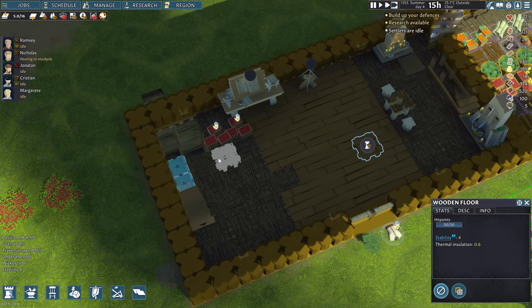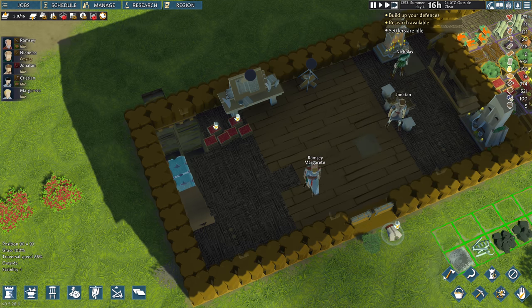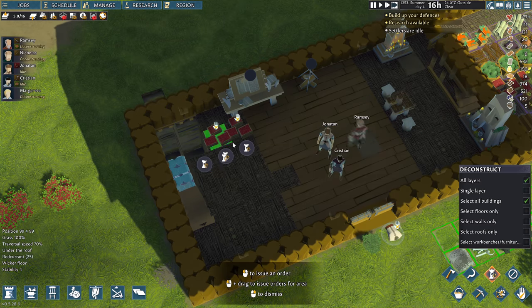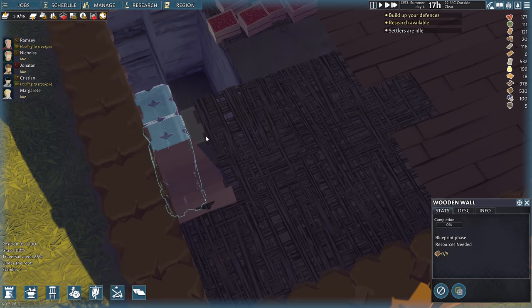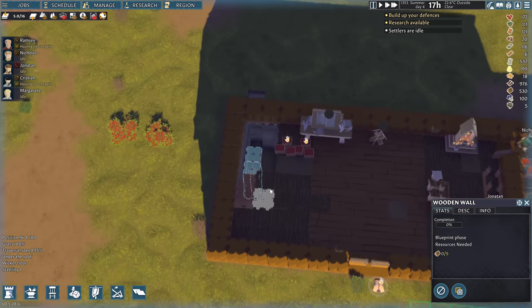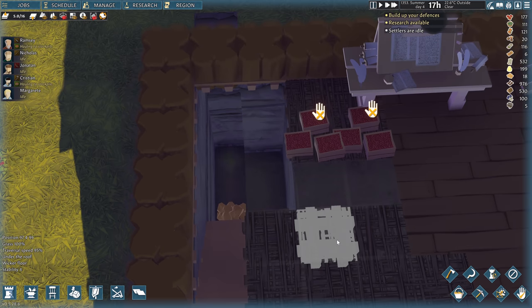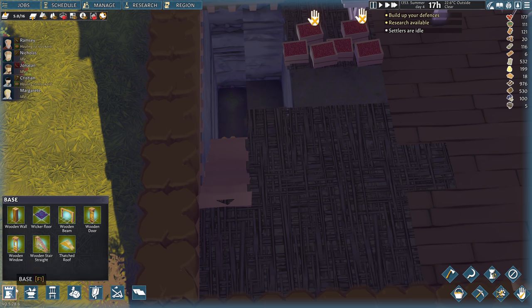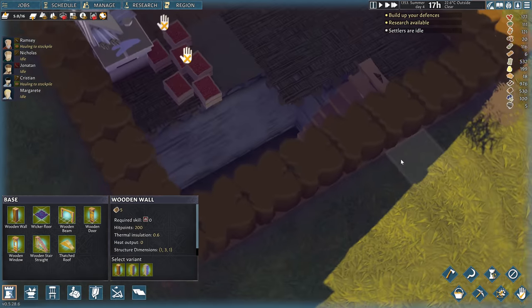Maybe we'll just rip up the whole floor so we can see what we're doing. Kind of a waste of their time, but it'll be worth it. It'll become clear. Okay, orders — deconstruct. Don't technically need to deconstruct all this, but okay. Can they come build these columns, please? It should be possible. Settlers are idle. These should be buildable. But maybe they are not — for some reason. They should be able to walk down to the bottom of the stairs and build them.